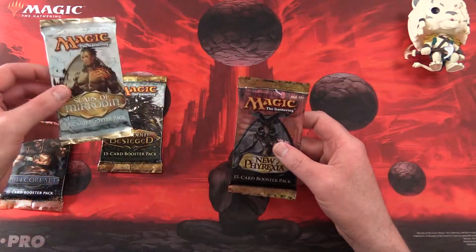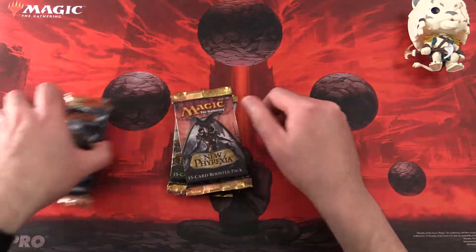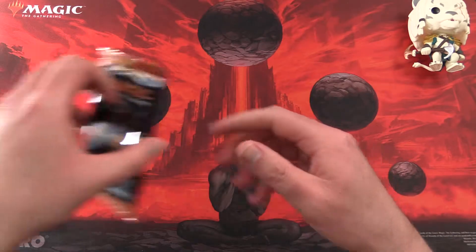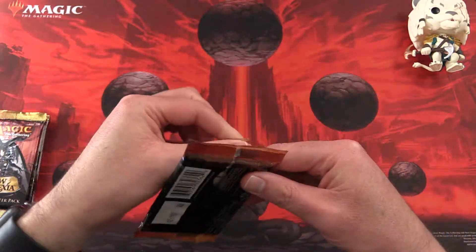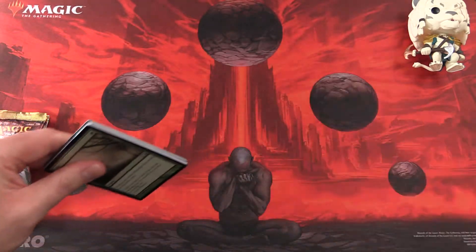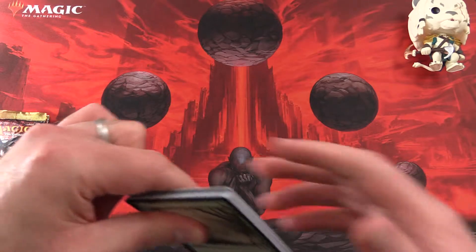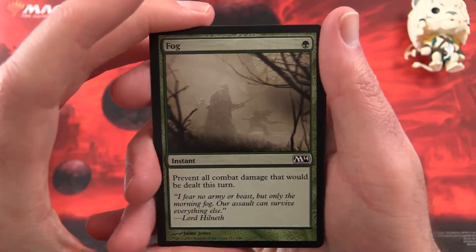So let's do things in reverse order. We'll start off with the 2014 Core Set. This is something I've been doing — just mixing things up now and then. I usually like to add a Core Set when I'm going through some of the blocks of three. It helps break things up a little bit.